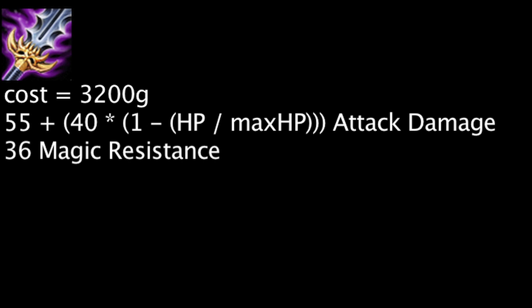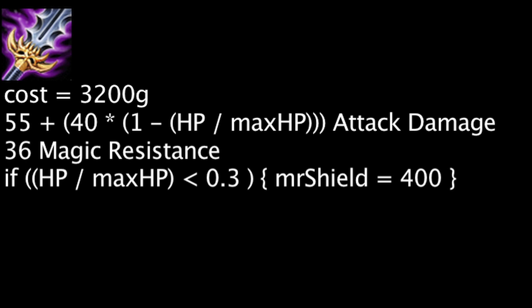The Maw of Malmordius costs 3200 gold and grants 55 attack damage and 36 magic resistance. It will also grant attack damage equal to 40 times (1 minus a champion's current health divided by their maximum health). Finally, it grants a champion a 400 magic damage shield for 5 seconds if they are brought below 30% of their maximum health.